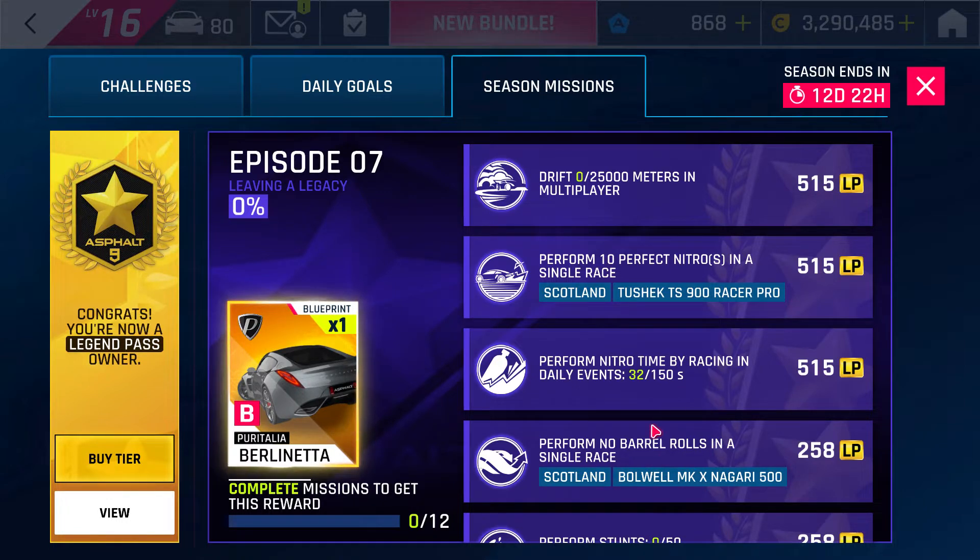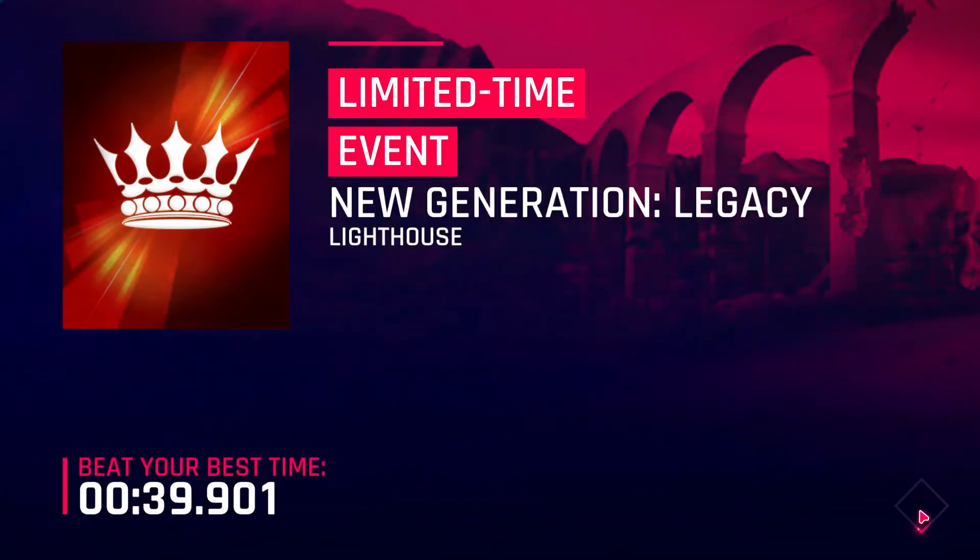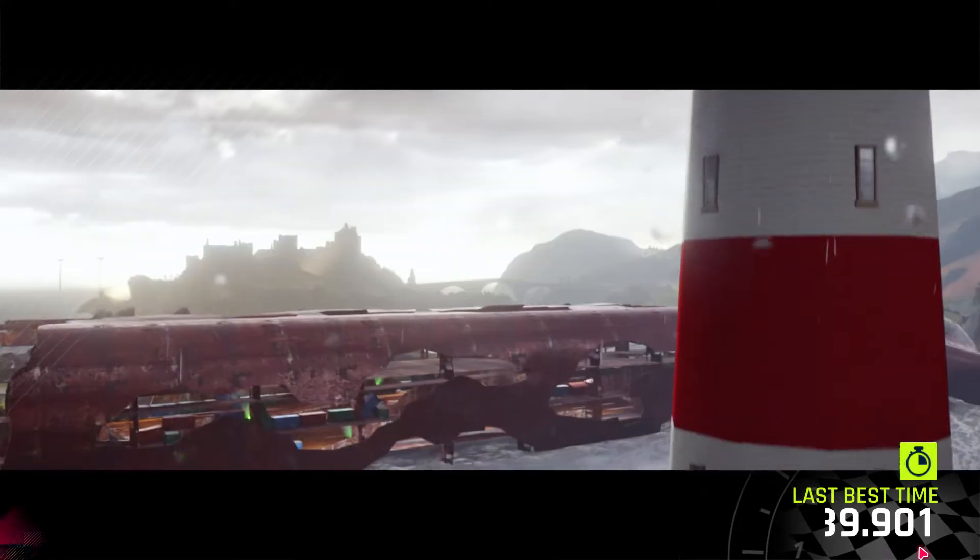Then you have to choose the Bowwell MKX Nagari 500K, and then you basically use that car and make sure you perform no power, and that's how you complete this mission. Enjoy guys and thanks for watching the video again.